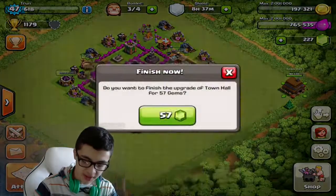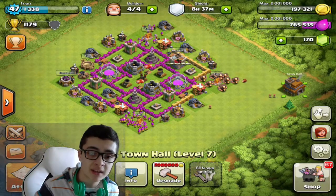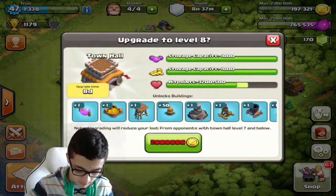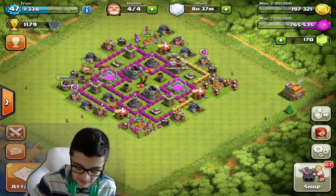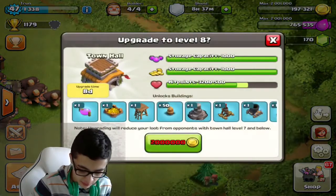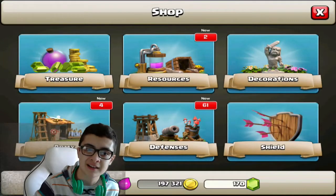I'm going to finish upgrading to Town Hall 7. I gotta make a new base design. We unlocked 67 new things. Town Hall 7 looks pretty cool — I don't really like the look of Town Hall 8, but 9 is cool, not gonna lie.